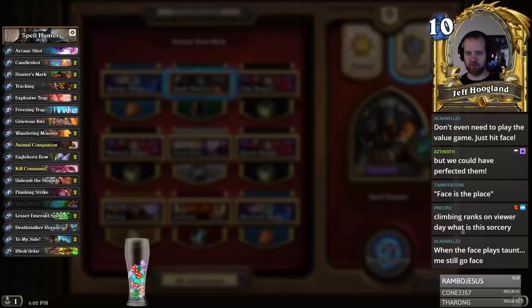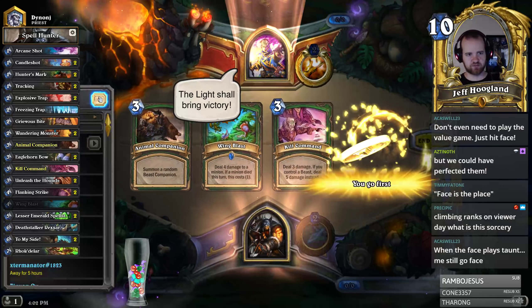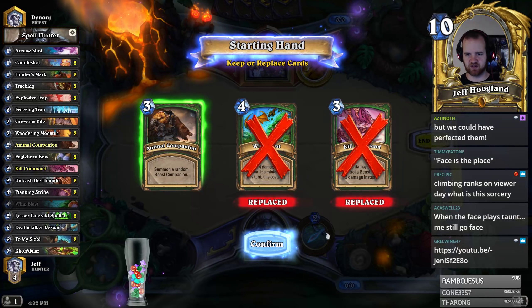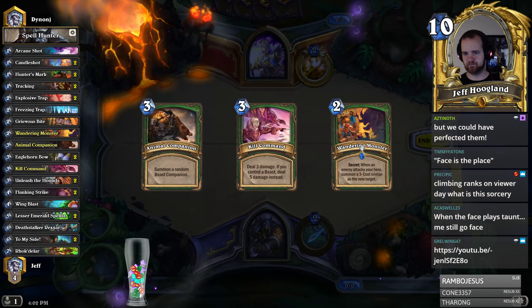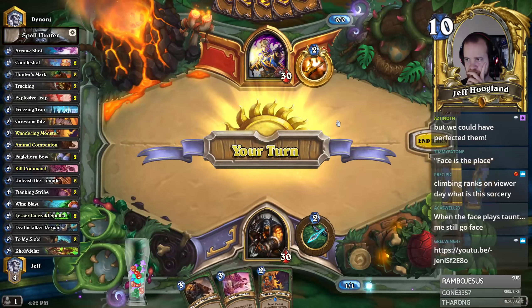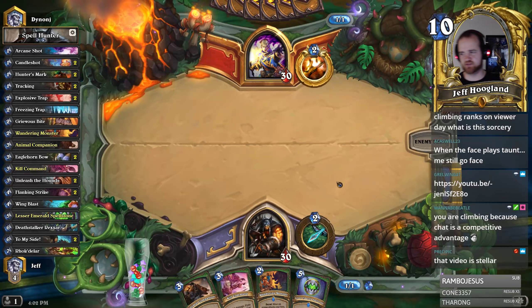I basically don't really care about getting Legend — I'm just interested in playing sweet games. Priest again — is this the same Priest opponent or a different one? It's a different one. Animal Companion is good here because we want to be aggressive, and Kill Command and Wing Blast are not needed. Wandering Monster is pretty good especially if they have a one-drop. Priest is usually a controlling deck, so having our aggressive draw while playing against the control deck is fantastic.